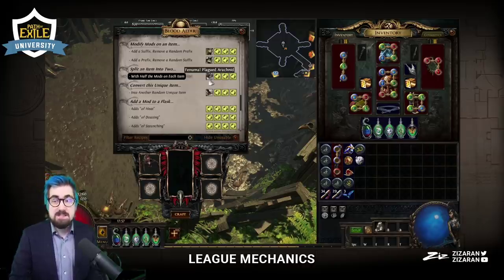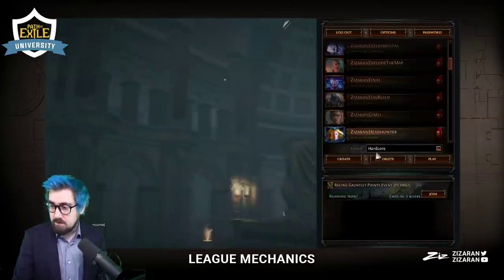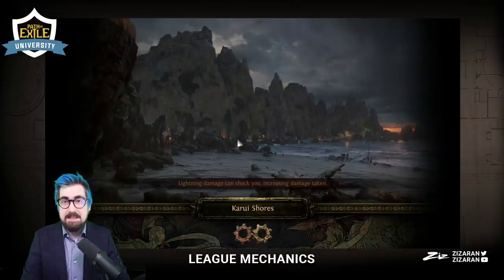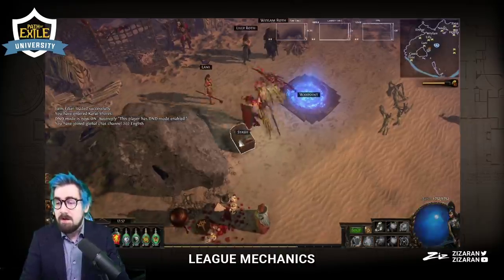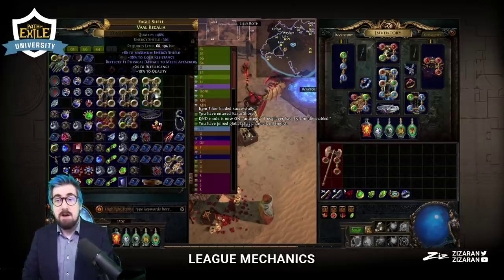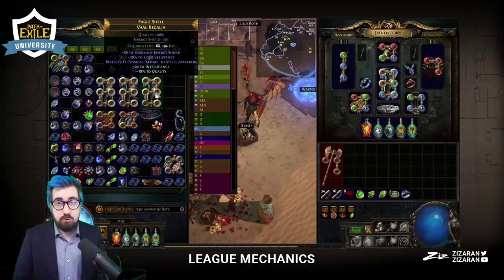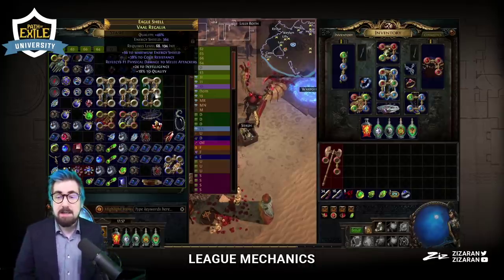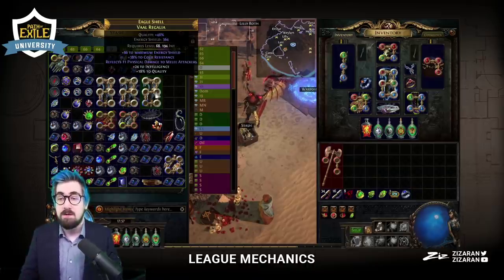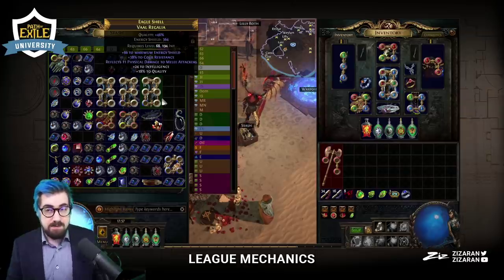What this does — it splits an item in two with half the mods on each item. In SSF, what I used this on was: I invested into making a six-link and had to link it myself. Then with the power of Harvest I made five white sockets. It's very easy to get three white sockets by spamming Vorici through Betrayal. Through Betrayal you can get white sockets, and Harvest — which is not going core — you can get more white sockets.